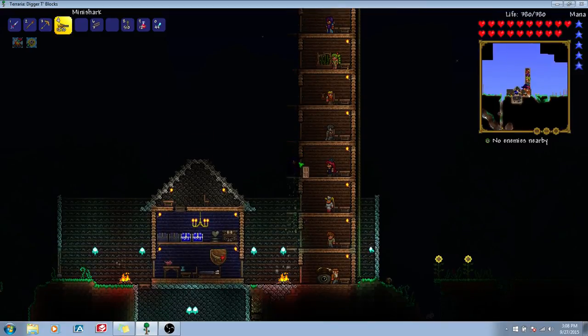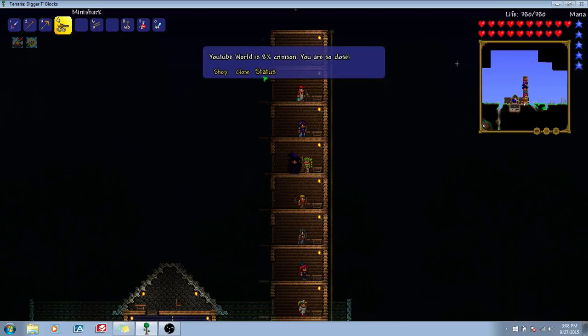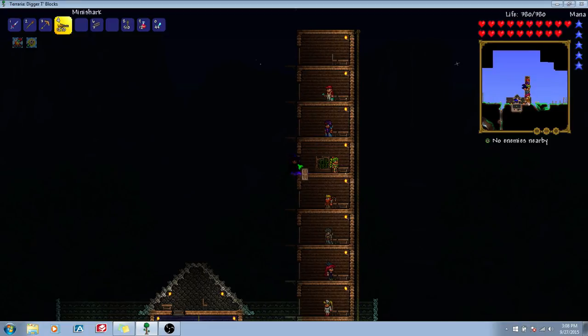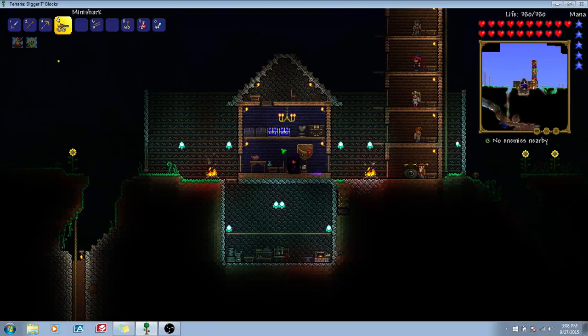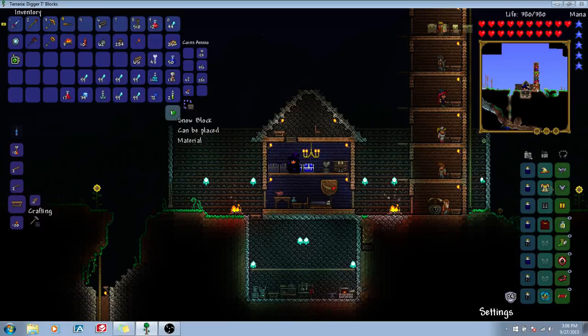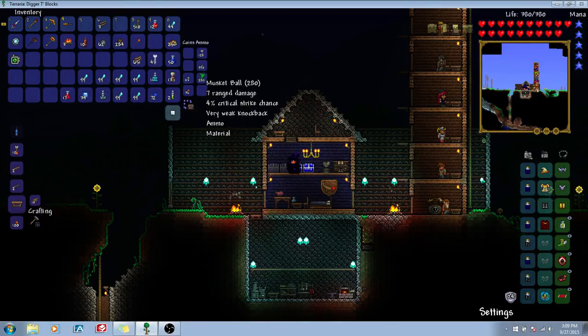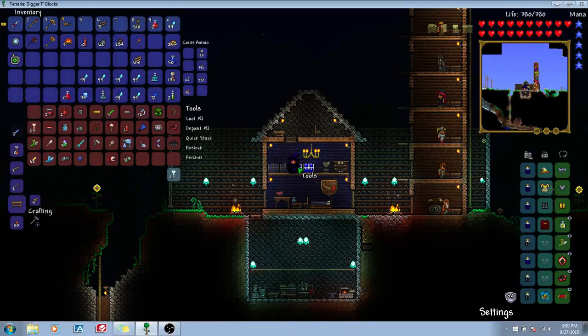So that's basically what we have as of right now. I'm going to check something out because the Brain of Cthulhu can be summoned in two ways. What's our status? 8% — so the crimson is not spreading, which is nice. The crimson spreads over time, but it's not spreading. You see this purification powder — that will get rid of the crimson. I guess it's only during a blood moon, which is a random event. She'll give out corruption or crimson powder, and we can use that to summon the Brain of Cthulhu. We need to wait for a blood moon for that. We got our mini shark already, so we can use that against the Brain of Cthulhu when we need to.